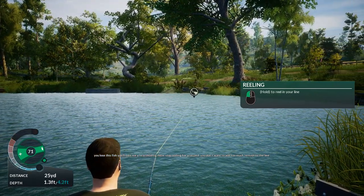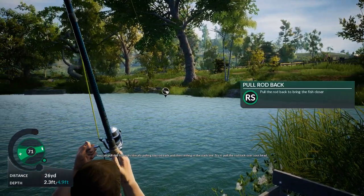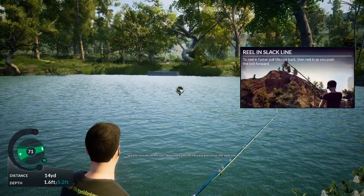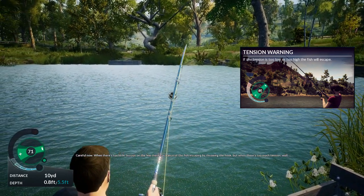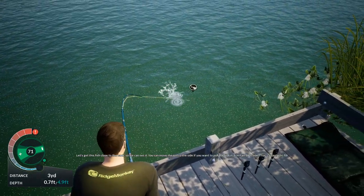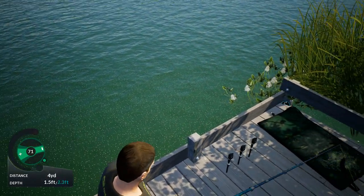Stop reeling for a second — you don't want to add too much tension to the line. You can pull the fish in by literally pulling the rod back and then reeling in the slack line. So I pull back — tension on the rod — now move the rod forward and reel in the slack line. Careful: when there's too little tension there's a chance of the fish throwing the hook, but when there's too much tension, well, you can pretty much guess what happens. Move the rod to the side to pull the fish in a certain direction — guide it away from weed beds.